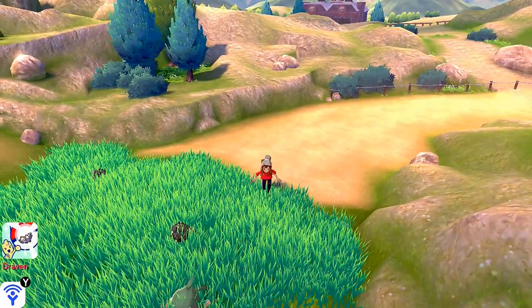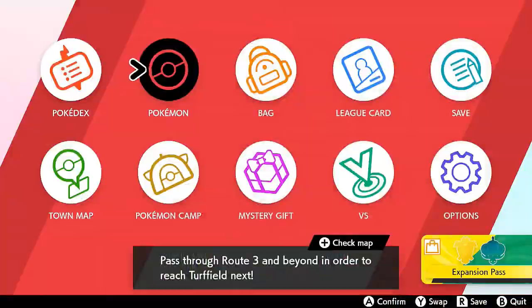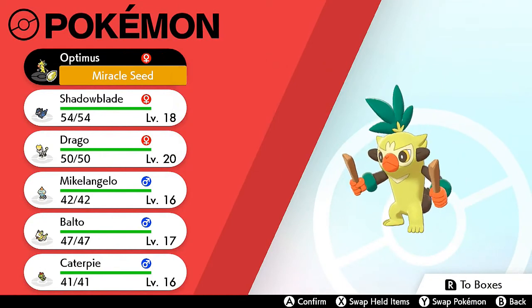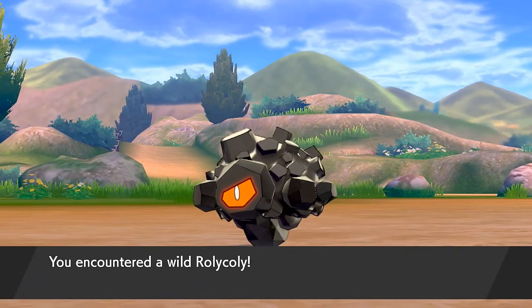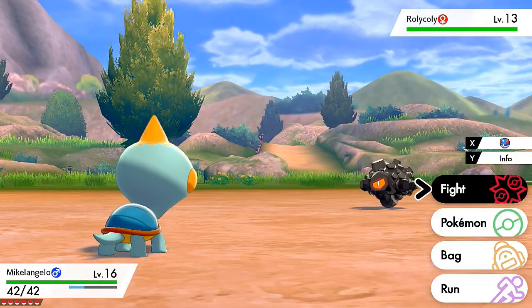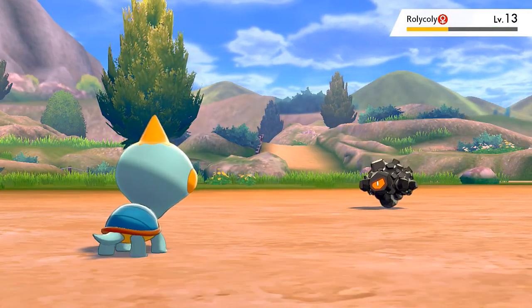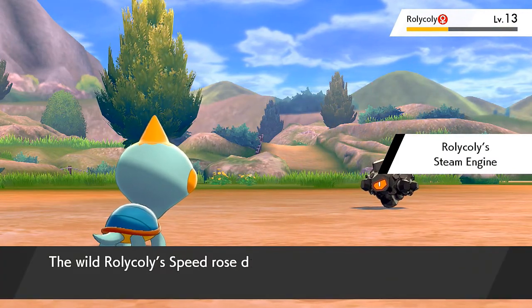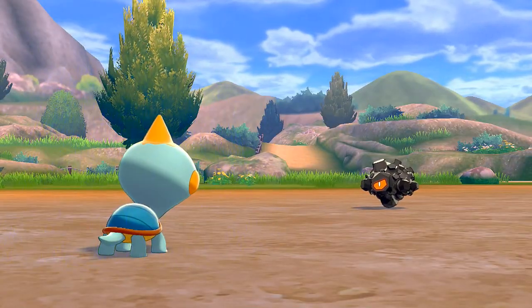There's a Pokemon here I've had my eye on. Let's switch out our Pokemon and go with Michelangelo. This Pokemon I've had my eye on since I started Pokemon Shield — I believe it's kind of like the Geodude of this game. It's Rolycoly — a pretty cool looking Pokemon. I kind of want to capture a male one. It has Steam Engine, which raises speed when attacked, and eventually this Pokemon evolves into both a rock and fire type.